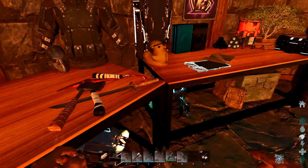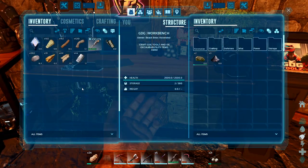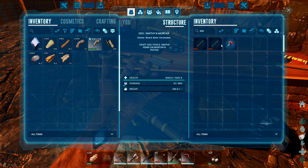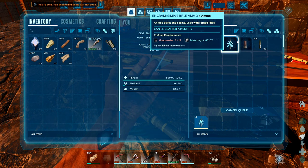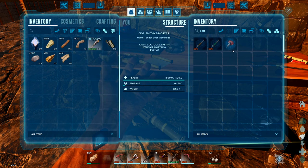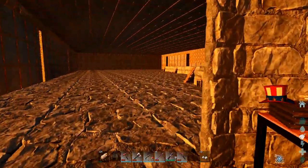Simple round - there we go. Awesome. Drop that in there and fire away. Awesome. That's a good start.